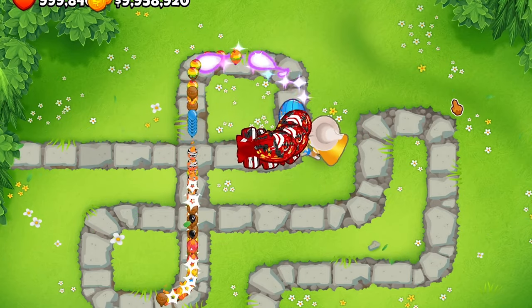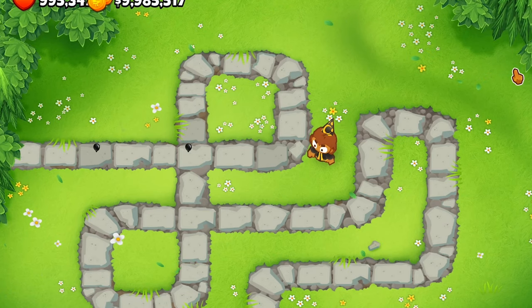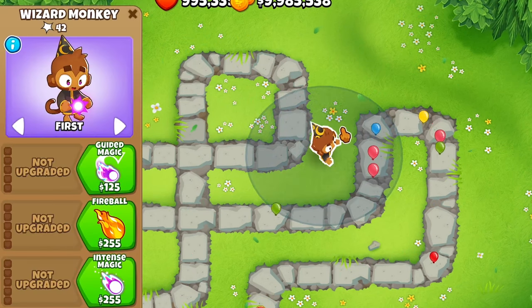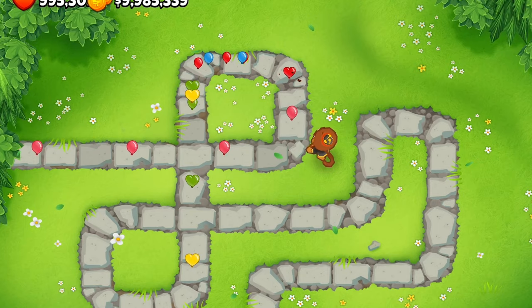Now time for the middle path — Wizard Lord Phoenix. This path is great for popping leads, or you can run him as a 0-4-2 to get those camo ones too. His first upgrade, fireball, gives him a fireball attack — one damage every 2.2 seconds that creates an explosion with one damage and 15 pierce.